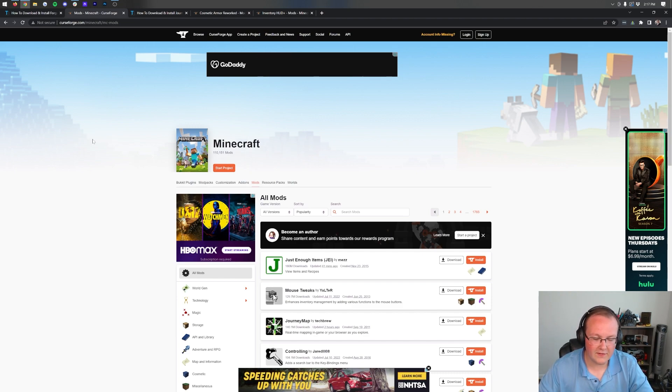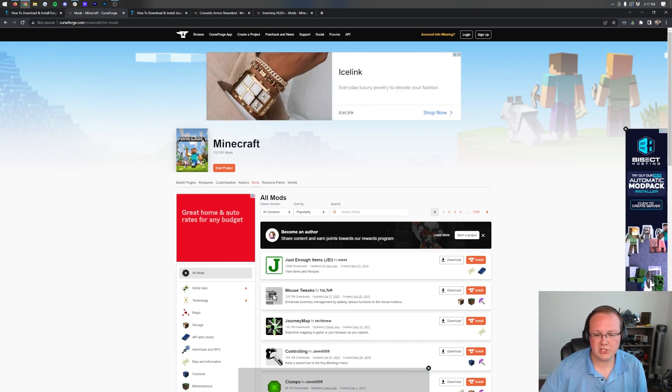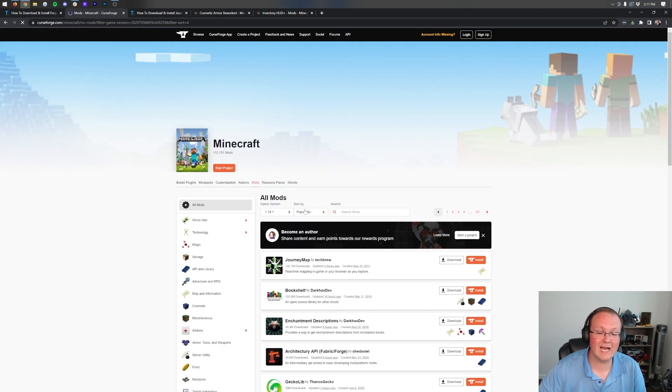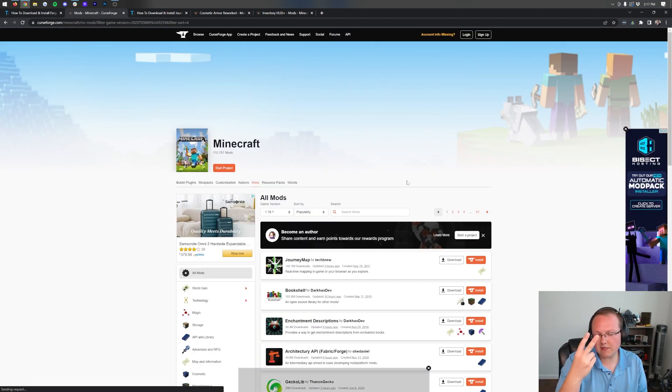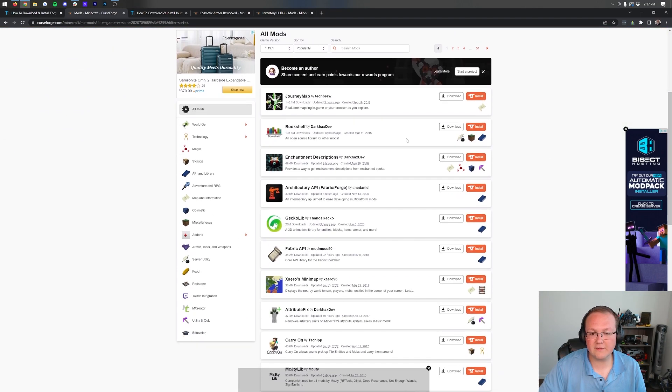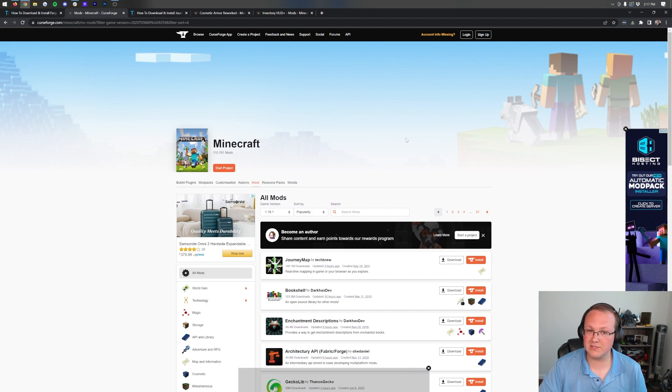Once you've got Forge, we can go ahead and get some mods. There are so many different Minecraft mods out there. In the description below you have a link to CurseForge, where most Minecraft mods are hosted. I'd recommend searching by version — click 'All Versions', scroll down, and select 1.19.1. There are two mod loaders: Fabric and Forge. For this video we're doing Forge mods.